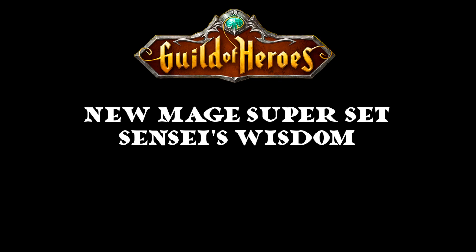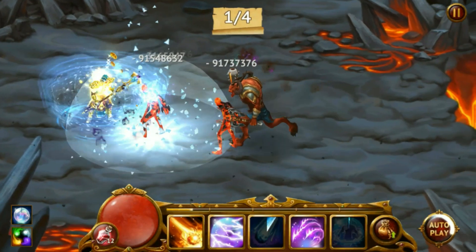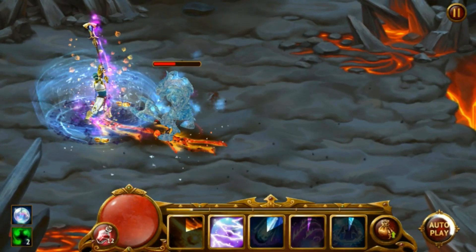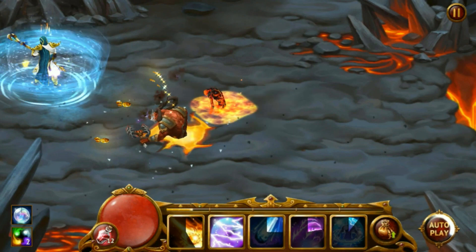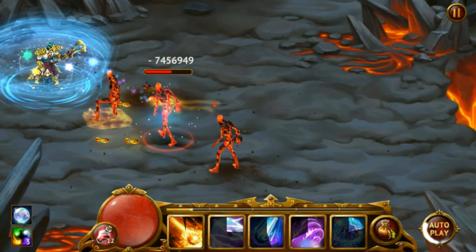Now you'll be able to say you know it all after you equip the new mage set, Sensei's Wisdom. This gives you 50% more experience and a 10% chance to create an explosion that deals 100% weapon damage whenever your energy shield absorbs damage.